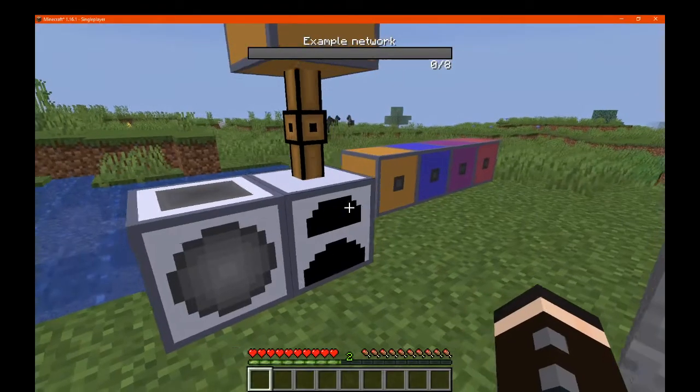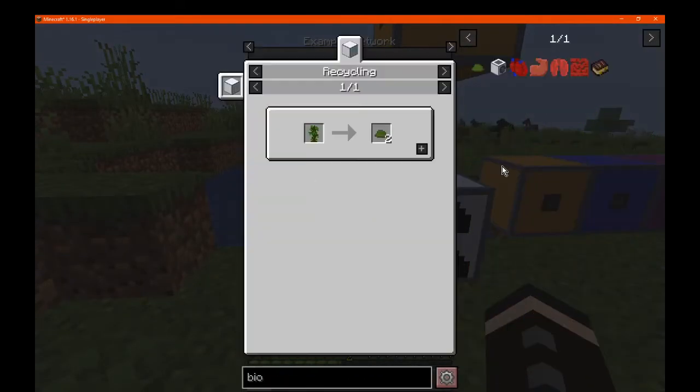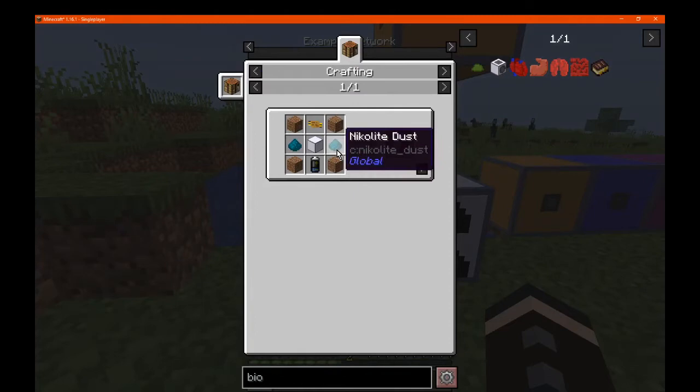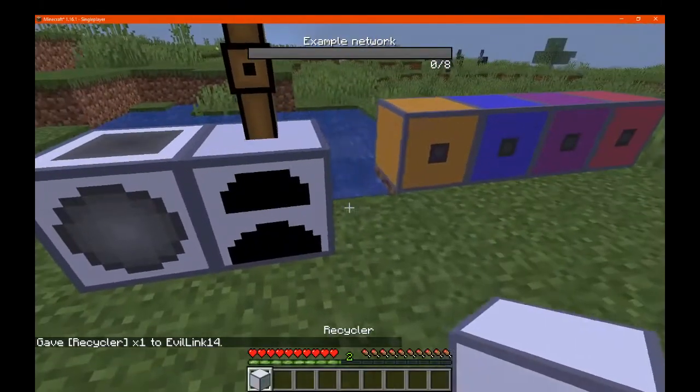But then again, you've got a coal generator. We've got a biomass generator which you can obviously use biomass with, which is just breaking down a bunch of saplings in a recycler, which you can make with dirt, nikolite, machine frame and a bunch of other components, which we'll actually get to now just in case.